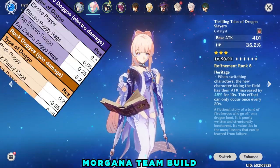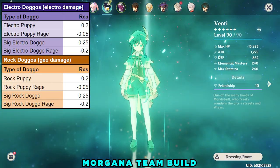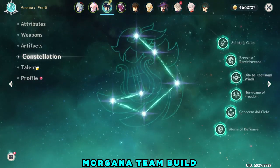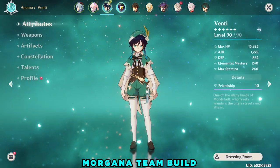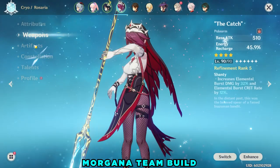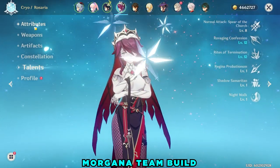Of course, for the Geo Doggos, instead of whacking them with Electro damage, you just need to whack them with Geo damage for the same corresponding resistance drops. Another important mechanic for the Doggos is that if you petrify them, they don't actually need to do the roaring animation to go into Rage mode, and they still lose their resistances while petrified if you hit them with the corresponding elements.